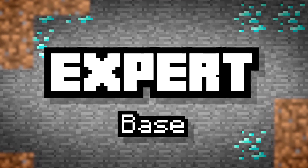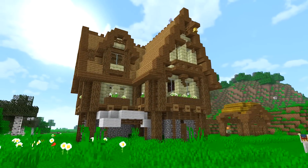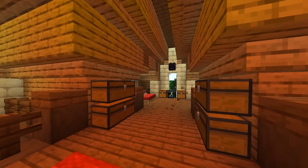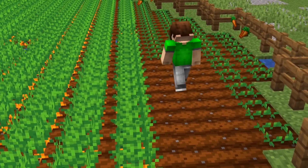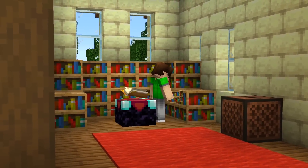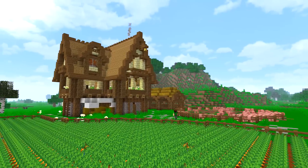Expert Station. Now we're talking! This station has all the crafting areas you need, with a storage area and actual glass panes used for the windows. All experts have to have some farms — keep your animals penned up at all times for a steady supply of food. An enchanting table isn't any good unless it's surrounded by bookshelves. With a base like this, mobs are gonna find it a lot more difficult to attack you, and at least now you have plenty of space to move around.